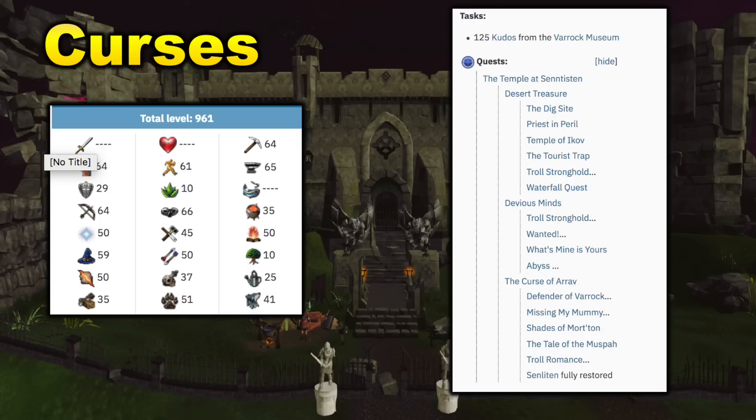Soul Split is a super useful ability to allow you to heal off the damage you deal. Turmoil, Torment, and Anguish will essentially just boost your accuracy and damage.